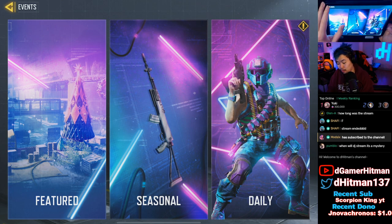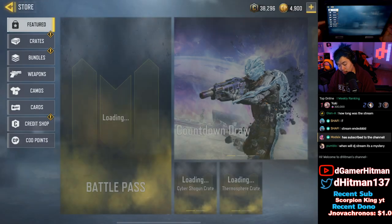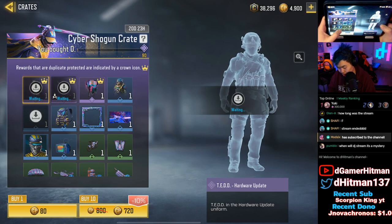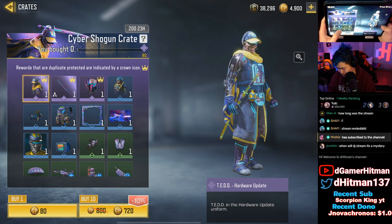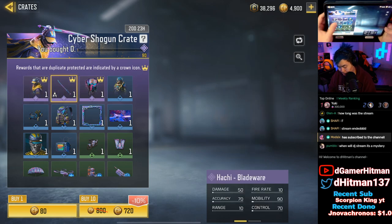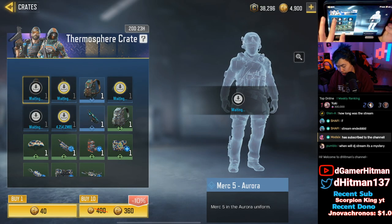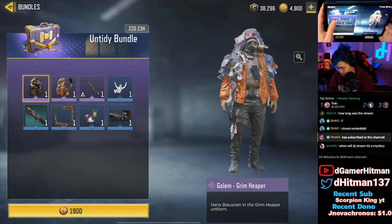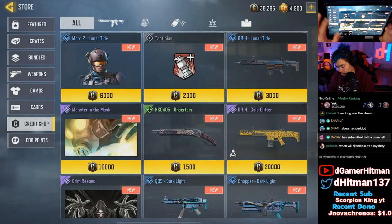Doesn't look like anything else new, so let's check the credit store and see the new crates. It looks like the Cyber Shogun crate is here. There's a rare Prophet skin — kind of rare to see that. You also get the Ted hardware update, which is really nice, and you get a sword. We'll probably do one pull off-stream. There's also the Untidy bundle giving you Golem.